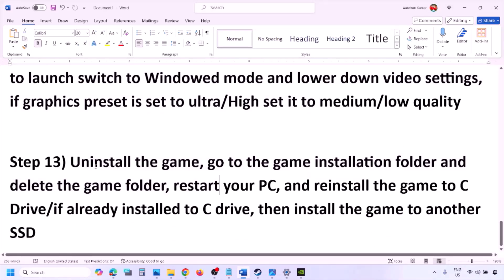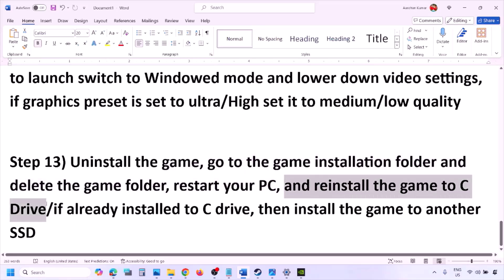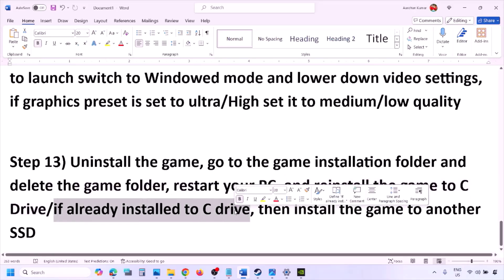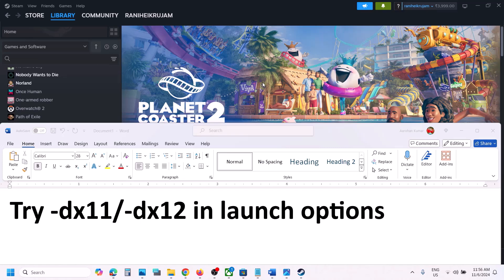The last step is to uninstall and reinstall the game. Go to Steam, right-click the game, and click Uninstall. After uninstalling, go to the game installation folder and delete the game folder, then restart your computer. Reinstall the game to the C Drive — if it was installed on D, E, or an external drive, try installing it to C Drive. If already on C Drive, try installing it to another SSD and check. One of the steps in this video should help you run the game successfully on your Windows computer.